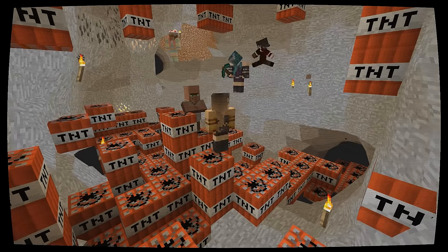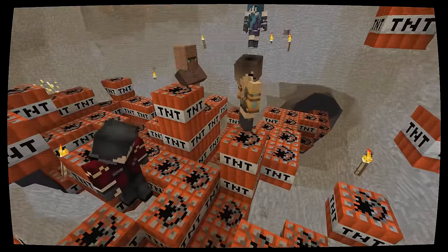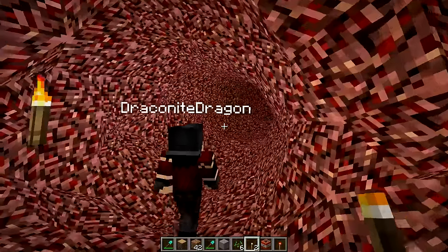Archaeologist Draco here at the scene of a great expedition. We are going to mine out all the diamonds with all this TNT. I've never seen anything like this. This is crazy Minecraft.